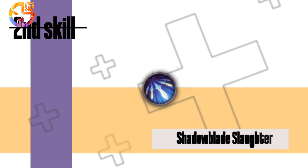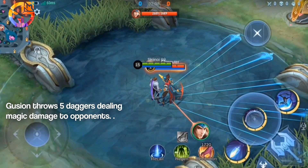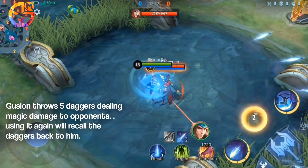Second skill: Shadow Blade Slaughter. Guzhen throws 5 daggers dealing magic damage to opponents. Using it again will recall the daggers back to him.